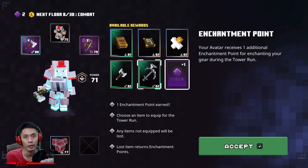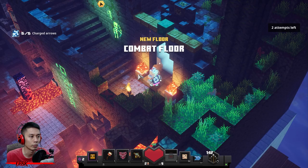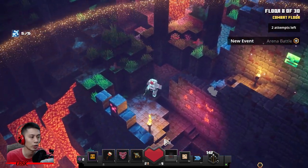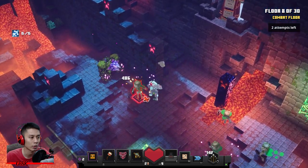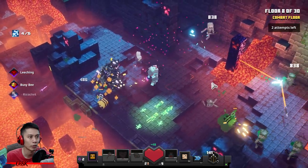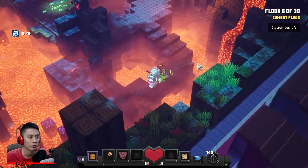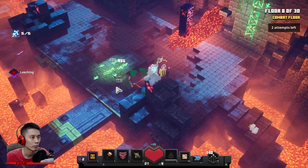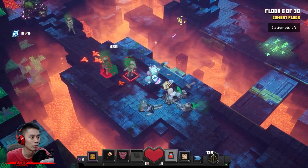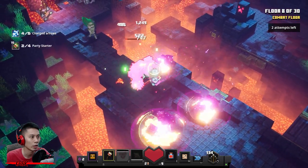Remember to use everything you have. As for the third artifact, choose Updraft Tome. This floor is kind of hard — it has two Leapleaf bosses that spawn separately. Here's the first one — use whatever you have on him. Done, one down. Another one at the opposite side — just touch the trigger. Now you can cross over. There it is — the Leapleaf. Let him smash, then it's my turn.